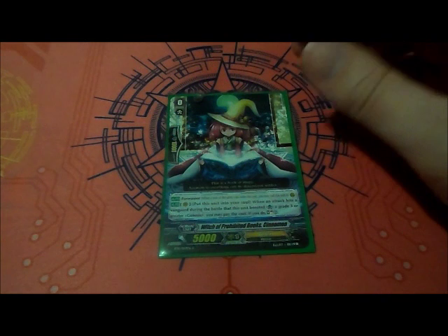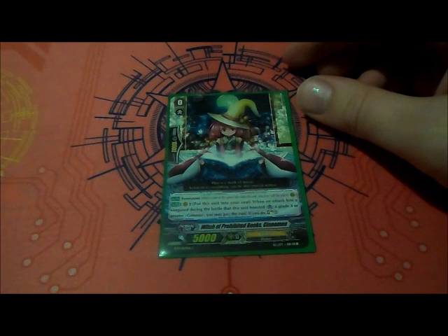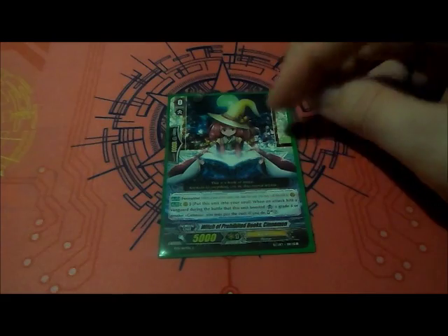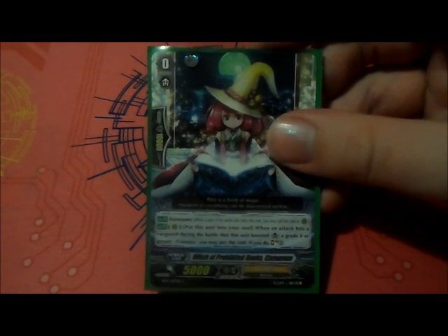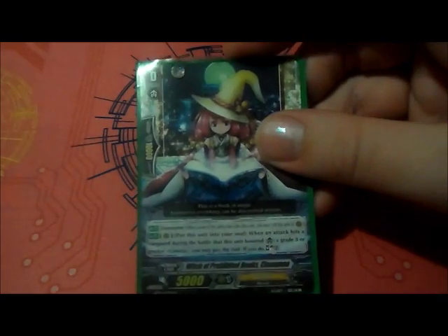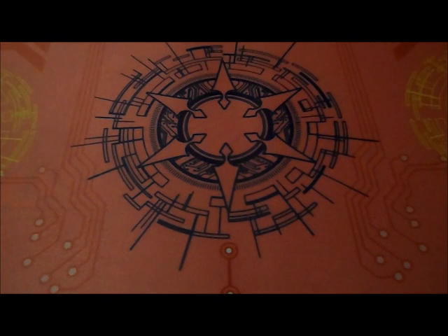So my Starting Vanguard, we're going to be going with Witch Prohibitive Book Cinnamon. Anytime that she boosts, when an attack hits a Vanguard during the battle that she boosts, if it's a grade three or a Genesis, you may pay the cost. If you do, Soul Charge 2, put this in the Soul, and then Soul Charge 2 more. So she helps you get a little bit of Soul Charging. Plus, she can move aside to replenish your back row.